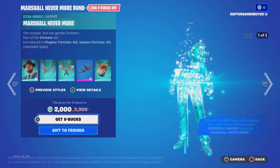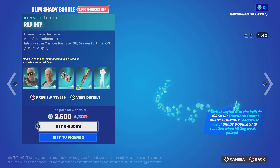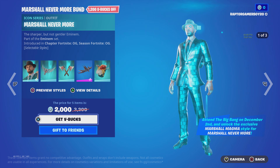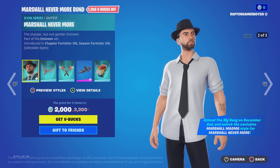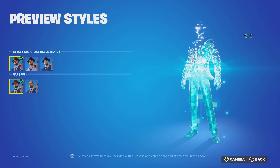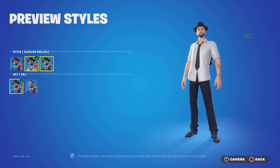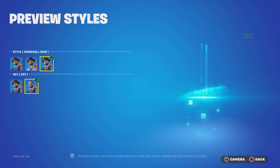Then we got the Marshall Nevermore bundle. The description says 'Mask Up, don't mess with Shady' for one and 'Be the realest' for another. I'm trying not to play the audio because I don't want to get copyrighted. Marshall Nevermore — the sharper but not gentler Eminem. We got him with the coat and then without the coat with the sleeves rolled up, plus the default style in noir without the hat.